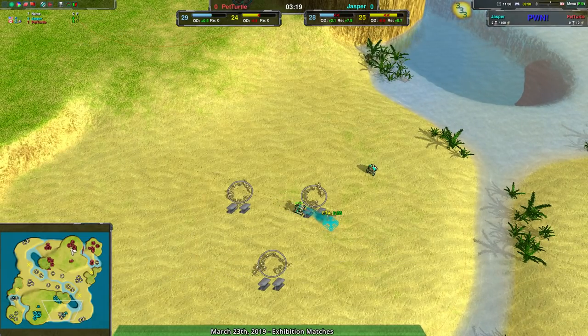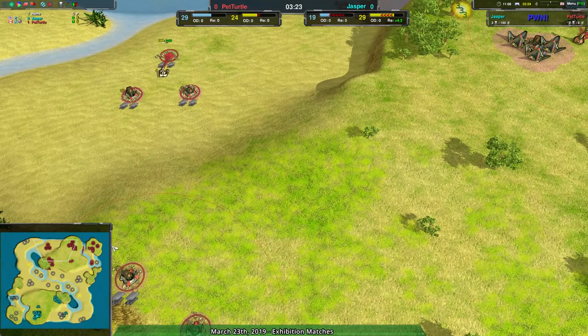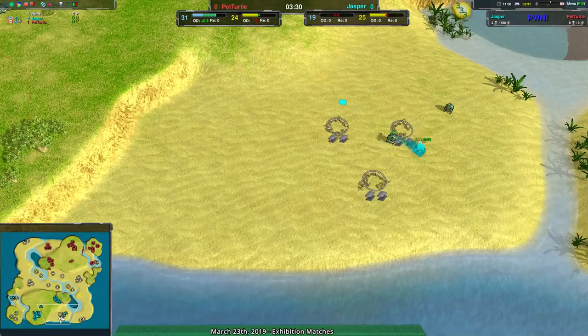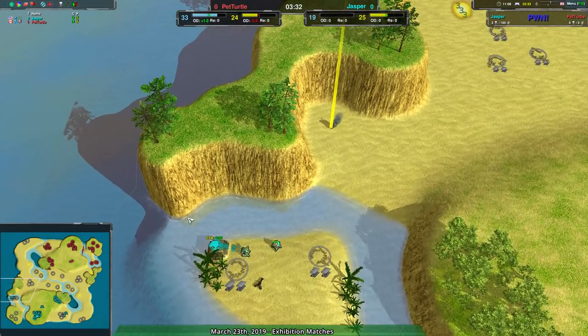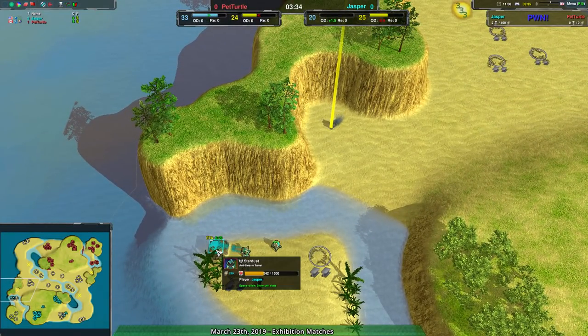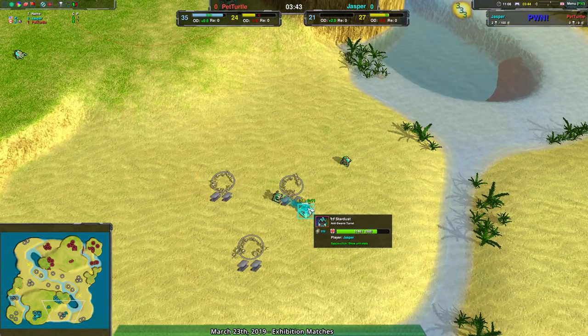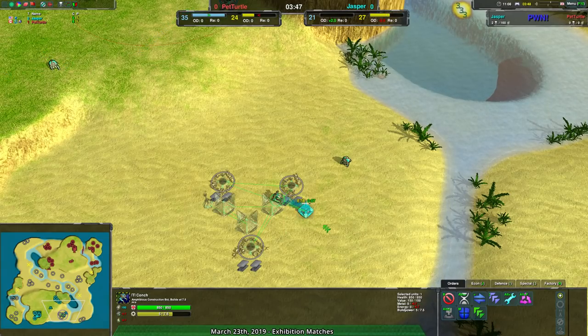Jasper has about five-ish fewer metal extractors than their opponent, and the gap is growing. At this point Pet Turtle has 12 metal per second on Jasper. Jasper is being very cautious about possible raiding, getting the Stardusts in, which I think is actually a little bit early for Stardusts. Stardusts are going to be able to get rid of the daggers without issue, but Stardusts are 220 metal whereas Lotuses are 90.